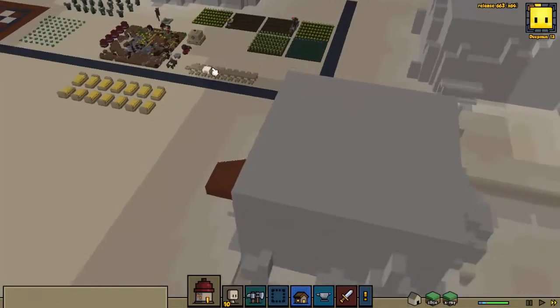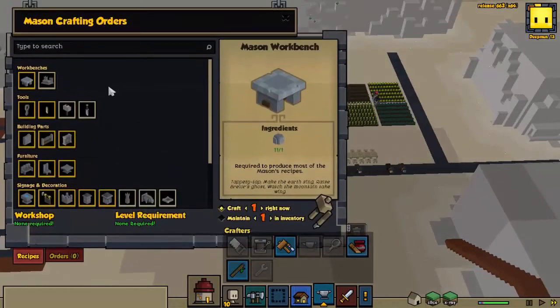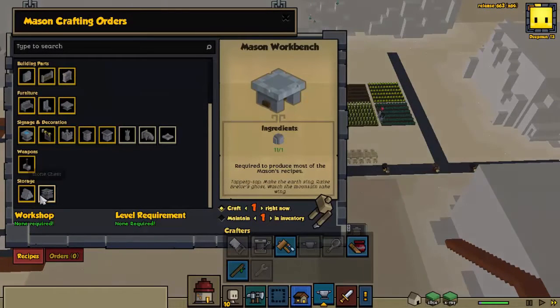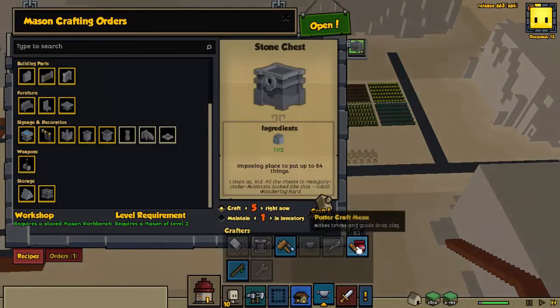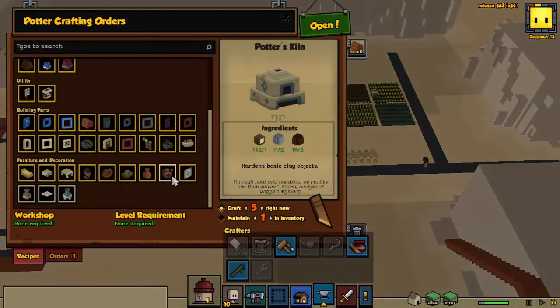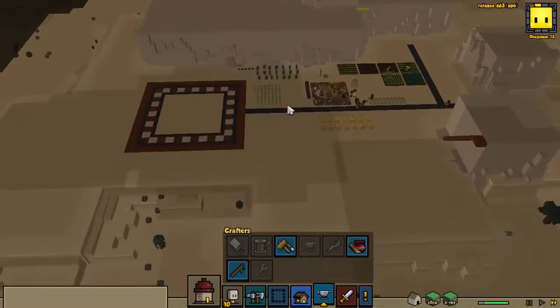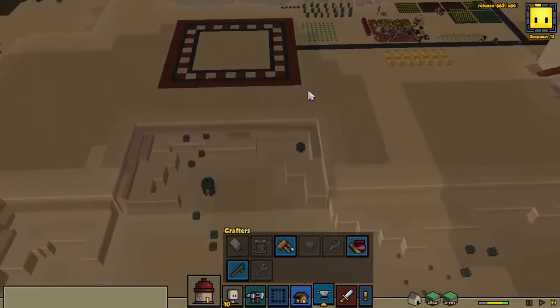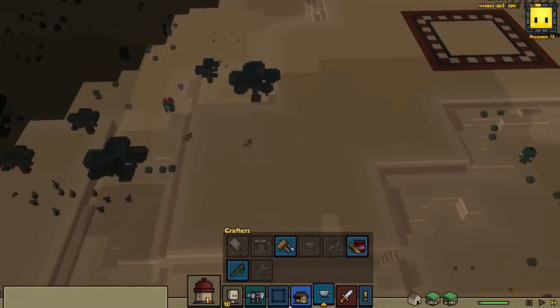Let's get that platform going and also get our craftsmen working on some more items. We definitely want some of these — let's get as many of these teapots as we can build to give our economy a little boost. Okay, we've got some wolves over here.